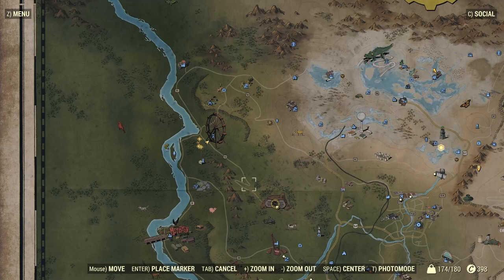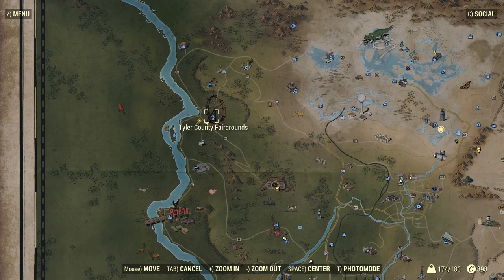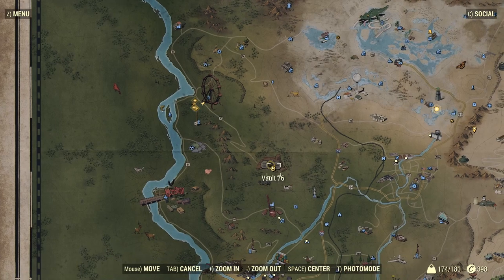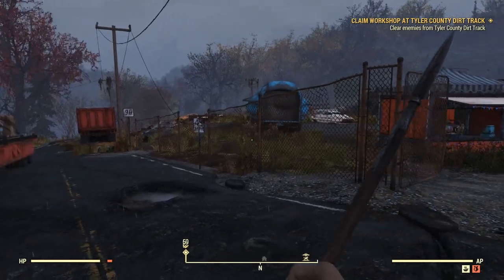Alright guys, so to get the weapon known as the Kami Whacker, where you're going to come on your map is a place called Tyler County Fairgrounds. Now if you need Vault 76 for reference, here it is. So once you guys get to Tyler County Fairgrounds, it will look a little something like this.